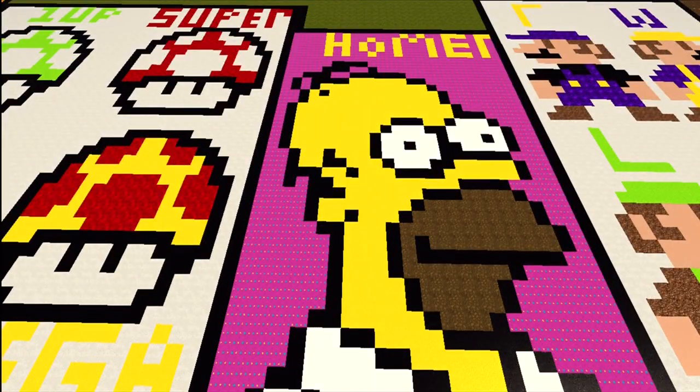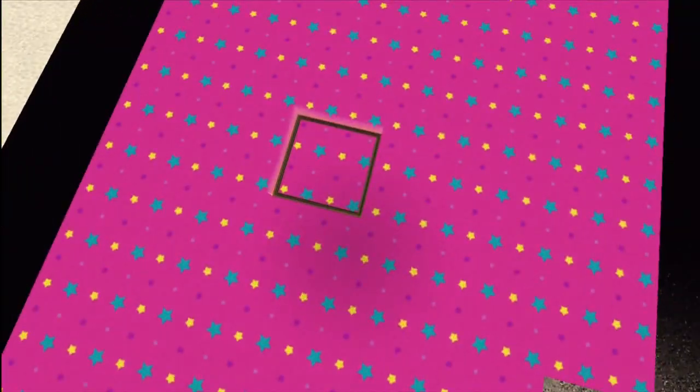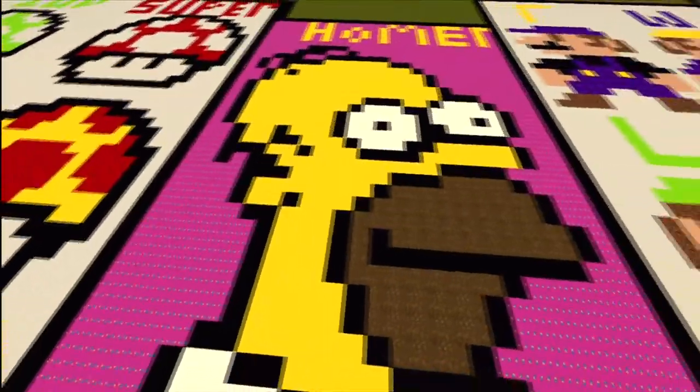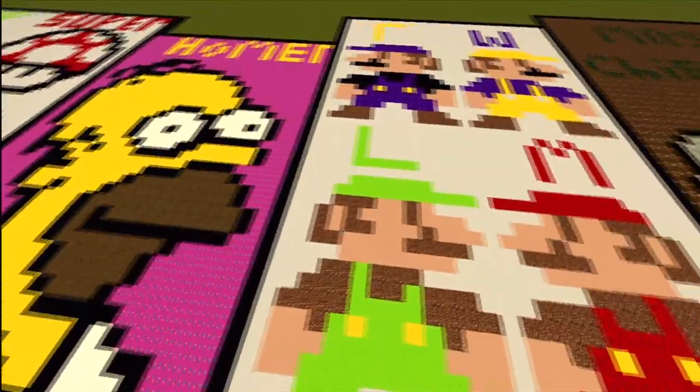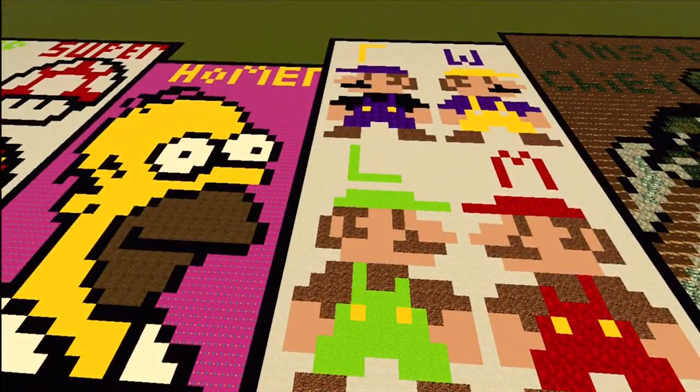Here's what Deranged Psycho made — his real name is Brendan. He made Homer Simpson for no apparent reason, but it was a really good job. There are like teal stars with yellow dots — really detailed, really nice.